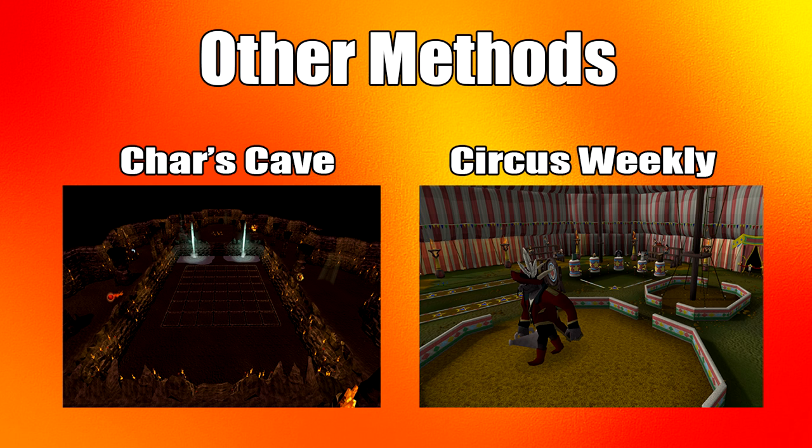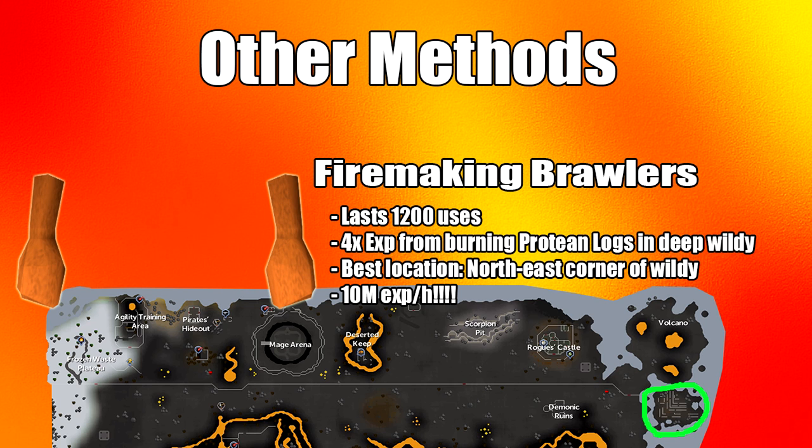Then there's the Char Cave training, which is a weekly fire making Distractions and Diversions event. There's also Circus fire making, another weekly D&D. Finally, there are fire making brawling gloves, which last 1,200 uses and give 4 times the XP from burning logs in the deep wilderness. The best logs to use are protean logs at the northeast corner of the Wilderness — you'll see a banker nearby — and you can get over 10 million XP per hour for fire making.